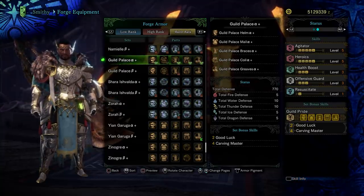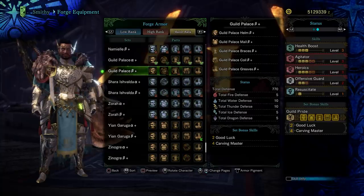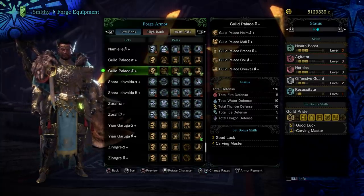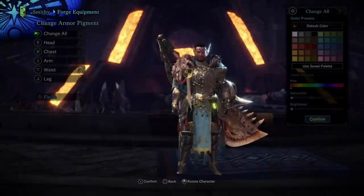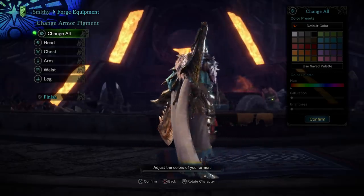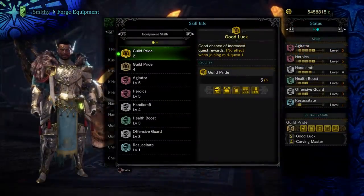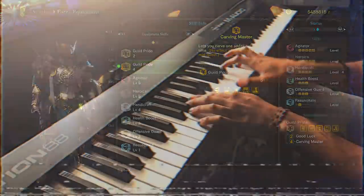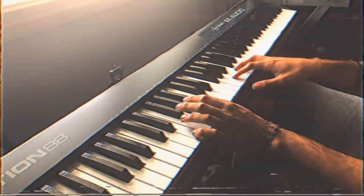Now, what does this set give? The skills are Agitator, Heroics, Health Boost, Offensive Guard, and Resuscitate — the levels depending on whether it's alpha or beta. It also has two set bonuses: a two-piece and a four-piece — Good Luck and Carving Master. As a full set it's okay, and with both Good Luck and Carving Master, this could be a good set to wear if you're really struggling to get that mantle or gem.